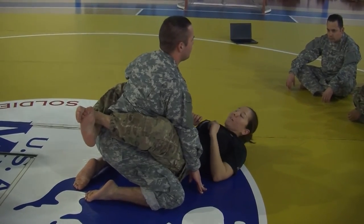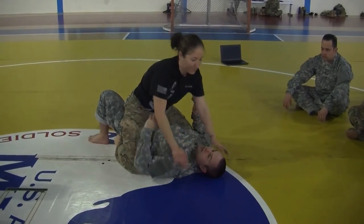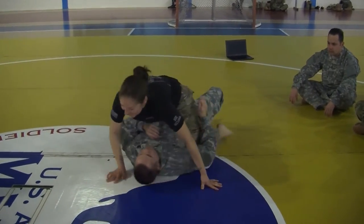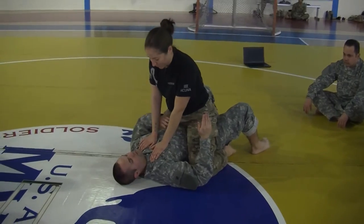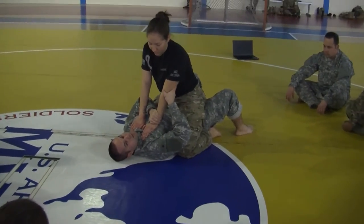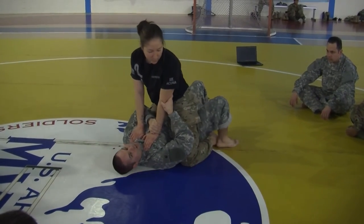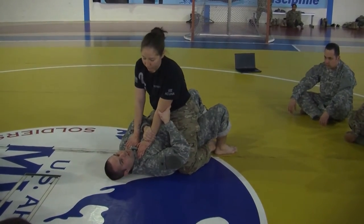One more time — you want to choose the side. I went to the left before, now I want to go to the right. So again: figure four, thumbless grip at the wrist, coke bottle grip right here at the elbow notch.